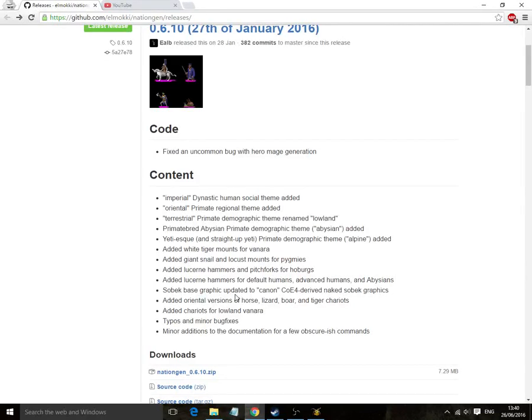Hello everybody, this is another episode of Dominion Stuff by Jay Brieton. This one is all about Elmaki's nation gen, which was brought up in the comments section of Mu's own LP, which used nation gen.